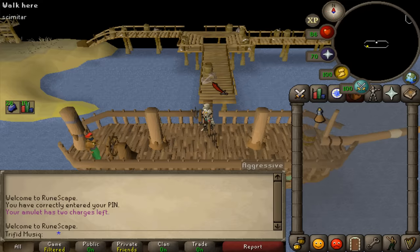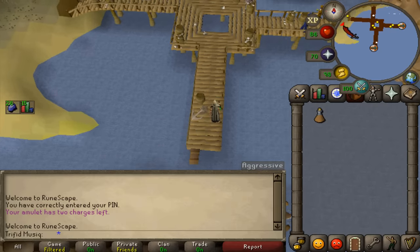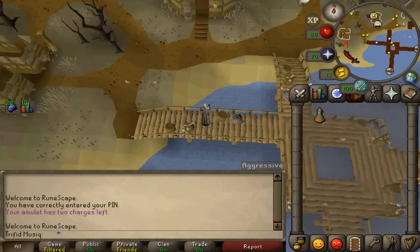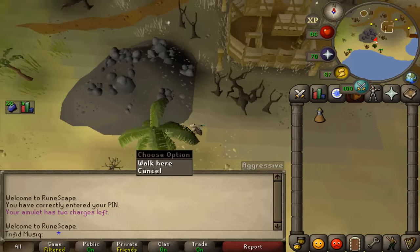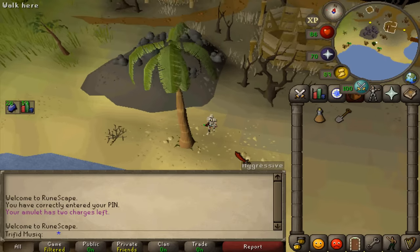Once you've arrived at Corsair Cove, cross the gangplank and go west. Keep running west following the shore until you see a large, dark, greyish set of rocks. South of those rocks you should find a tropical tree — click on the southern part and you should pick up a spade.